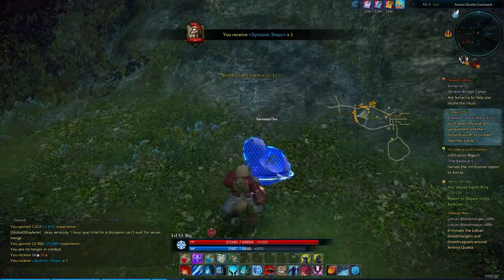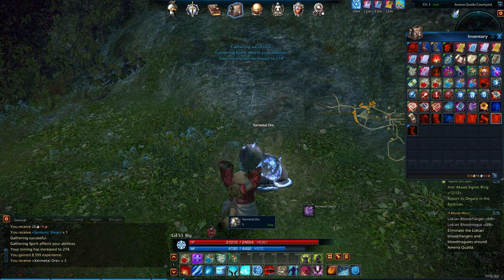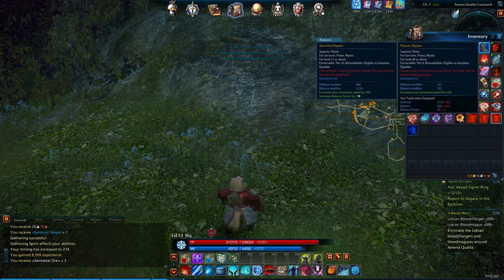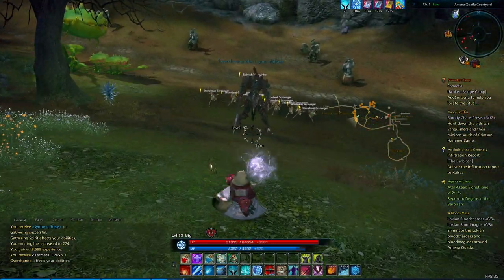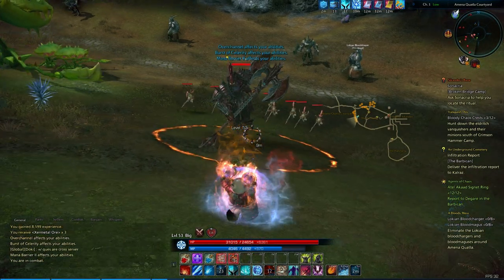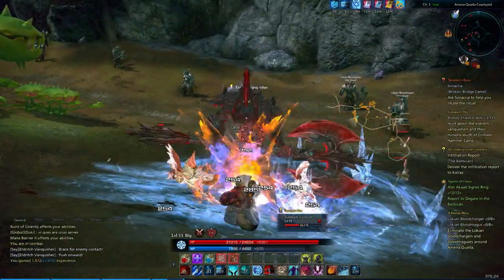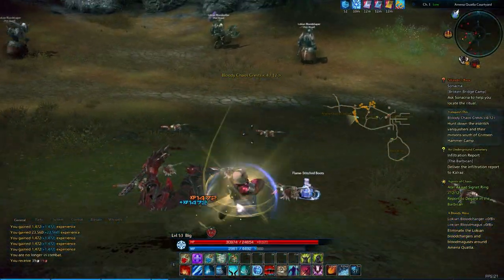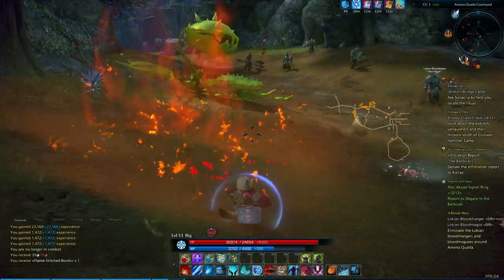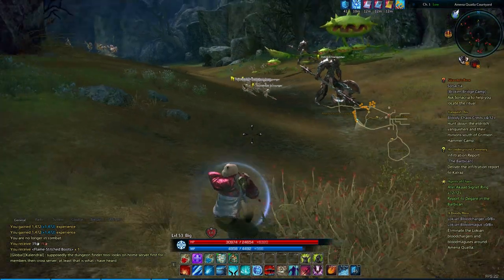We just got Syntonic Steps — let's see what those are. Looks like Lancer Berserker gear, so kind of useless to us. Level 53 or above, we'll have to sell those off at some point. Neither of these are better than what we have. We just got those other slippers last time. We are only up to 4 out of 12 Chaos Crests, so that's gonna take us a lot of fighting. We're gonna continue our way around here and try to get some more.